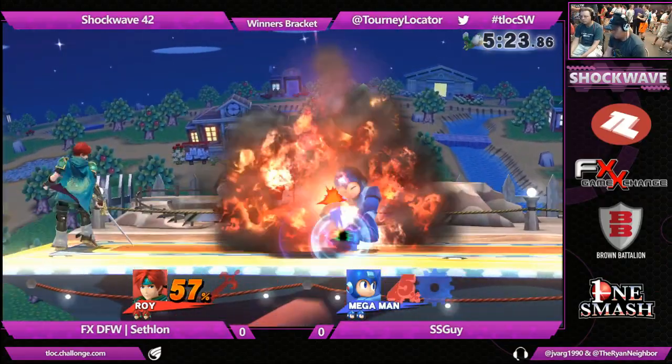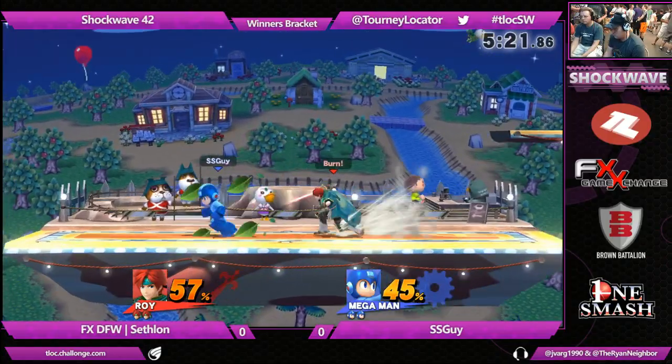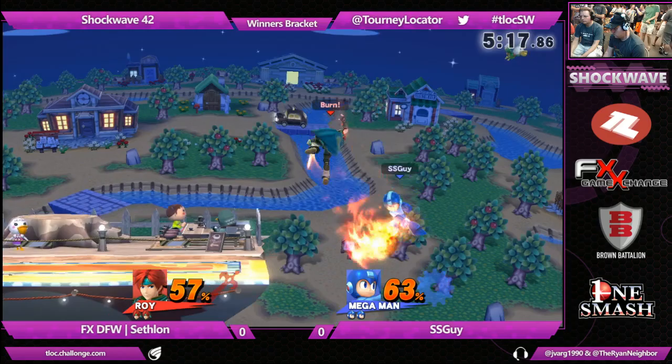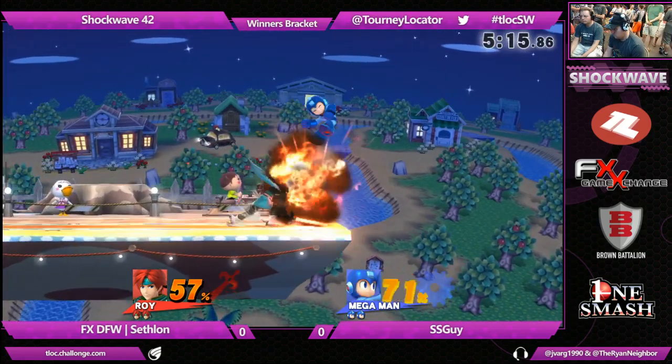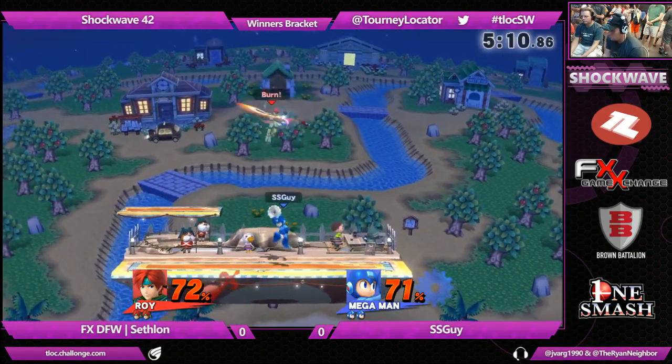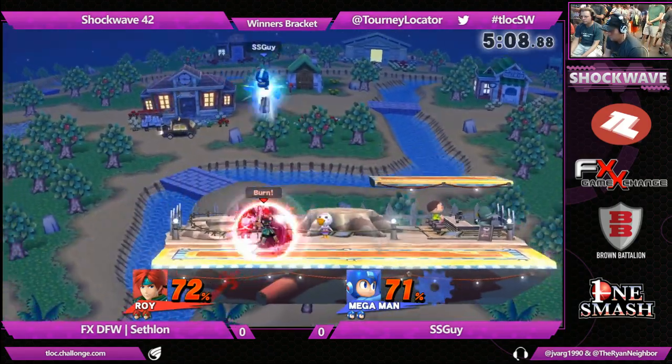The only thing that makes this a little bit harder for Roy than it would any other sword character is that his tip is not nearly as strong. He gets his power primarily from the hilt. So really, even though he's a sword character, he feels kind of like an up-close brawler because he still wants to get really close in to you.